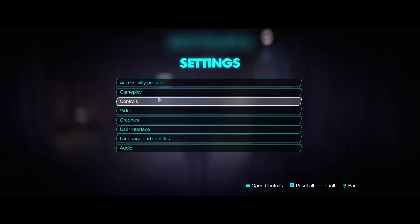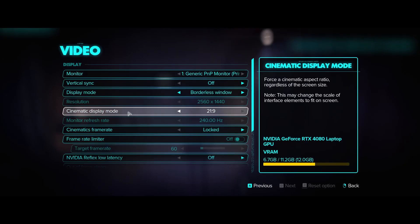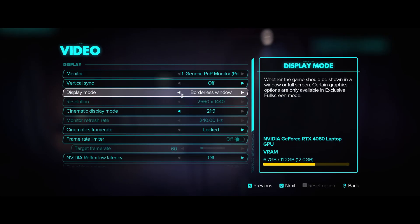Next we're going to go into the video settings — this is where a lot of people get things wrong. If you're having issues with the game crashing, sometimes changing the window settings does work. Going from windowed to borderless window or exclusive full screen actually does help, I've noticed.